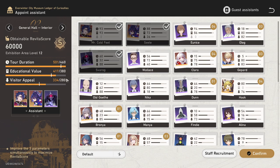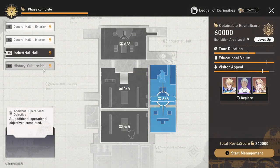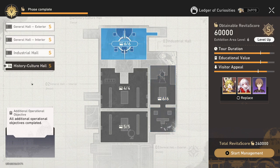In the late game you can use this character. Then for Industrial Hall you can use this lineup, and for History Culture Hall you can use these characters — it's all about these guys.